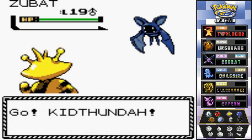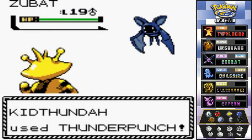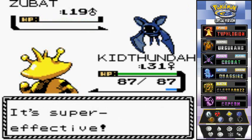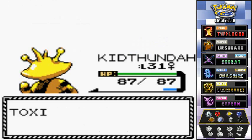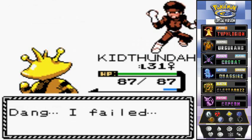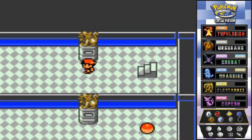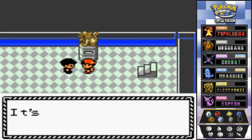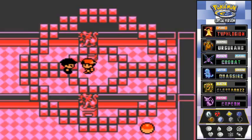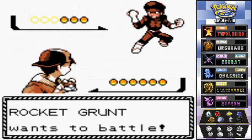And here we have Kid Thunder — thunder punch! I am still feeling very happy that I was lucky enough to hatch this Pokemon out of its egg. The grunt says 'I failed.' Yes you did. There's still another alarm right there and here we have a second grunt: 'it's my turn, there's no escape!' Seriously, tell me how you really feel — another Team Rocket grunt coming out with his Zubat. These guys need to get more powerful Pokemon.